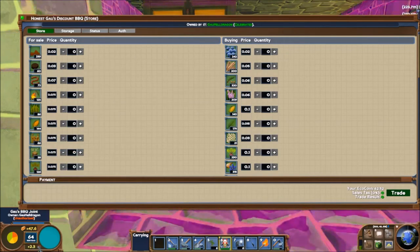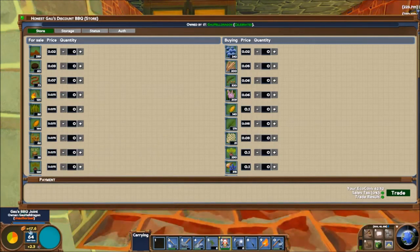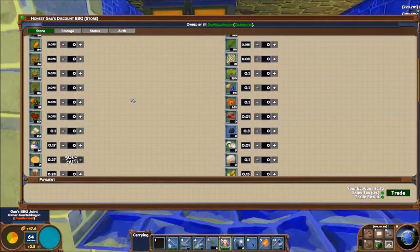Below the nutrition display is a button for the skills, and below that is your housing skill bonus, which we will talk about in a different video. But if you want more skill points, eating good quality food and getting a nice house with lots of furniture is a surefire way of getting more skill points.